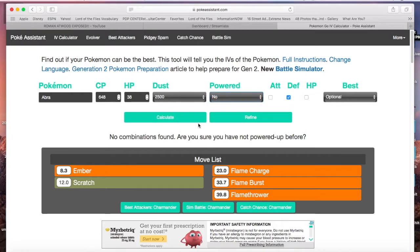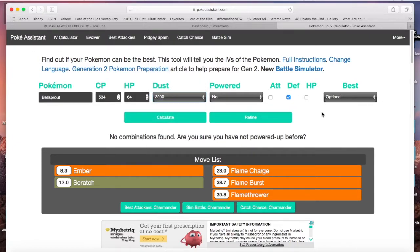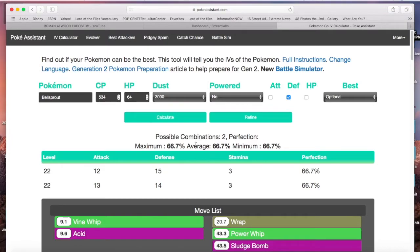Apparently it's broken, so let's try Bellsprout instead and see if this time it works. Bellsprout: 534 HP, 64 stardust cost, 3000 to power up. Have not powered up. Now let's hit appraise — it's a strong Pokémon! Defense is the strongest feature but it's small. Alright, so defense, not powered up.